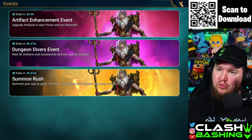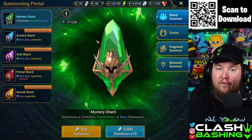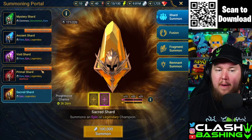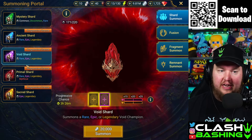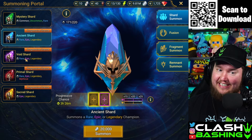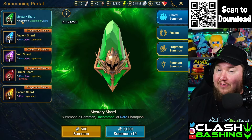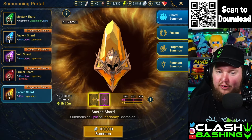The Clan Boss wasn't nice to me — I was hoping he would have given me an extra Sacred. I actually got this Sacred from the Doom Tower, but I was able to get two Primals, a Void, and an Ancient Shard here today. That should help us out, and then whatever we have left we're just gonna pull Mysteries to fill that gap. So we're gonna start off by pulling some shards.